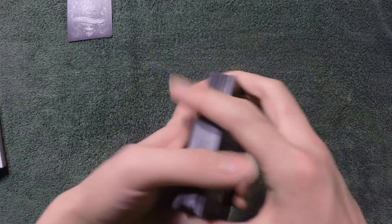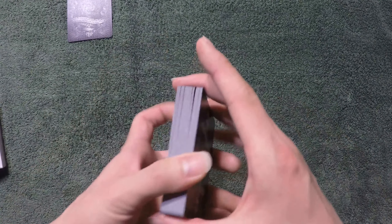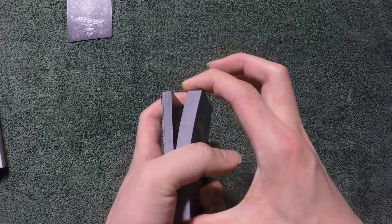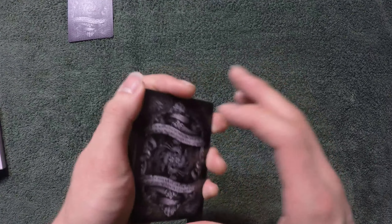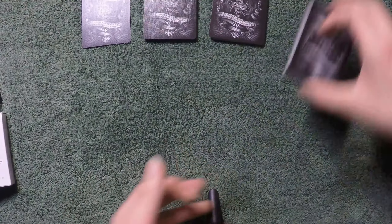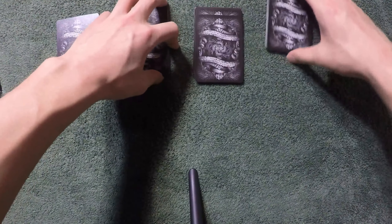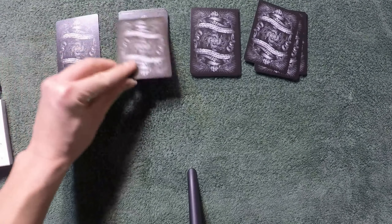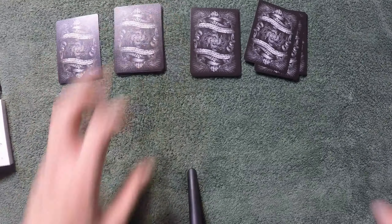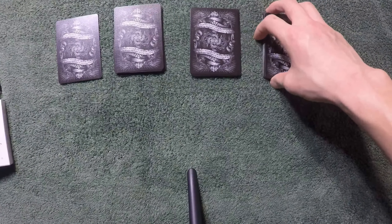And then what you could do is give it a false shuffle, or any false cuts, or anything like that. Then you're going to give the deck to the spectator and tell them to cut the deck into three roughly equal piles — like that, like that, like that. So what you have just done is cut the deck into three equal piles, in which this is the five — see, five of diamonds. And it's a really easy self-working trick.